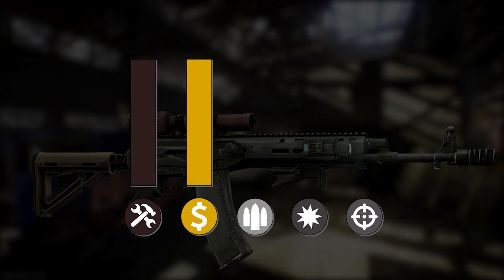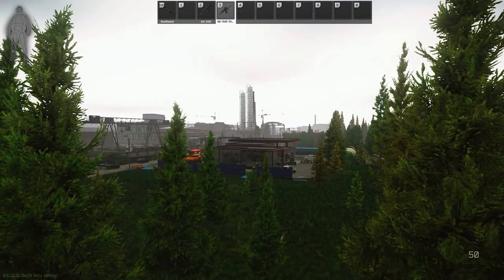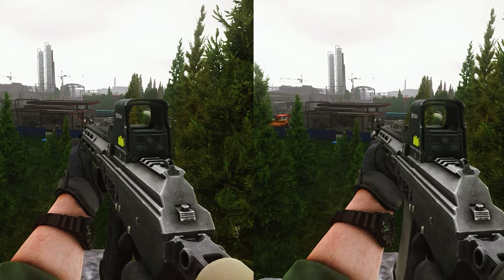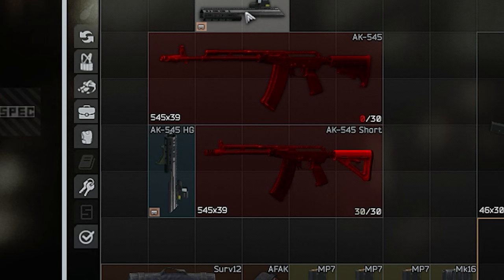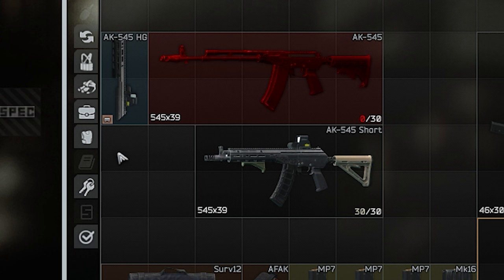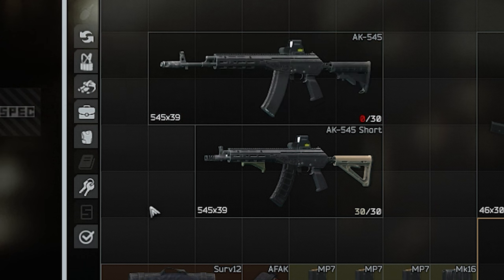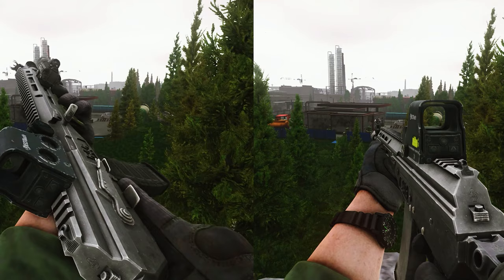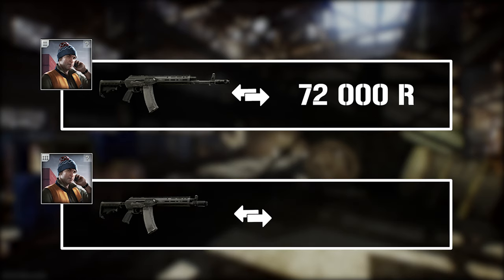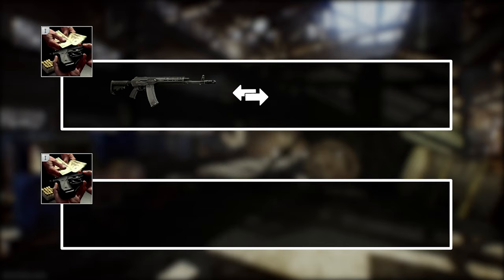That brings us to the next topic: how affordable is the SAG? There are two versions of this gun, the short and the long one. Since the whole thing is really one piece, we cannot change it — it's different from an M4 where just the barrel changes the length. With this one it's really two completely different versions. You can get the long one for 72,000 and the short one for 81,000, but on the flea market they're usually between 45,000 to 50,000 — both. And the difference between the two is really minimal.